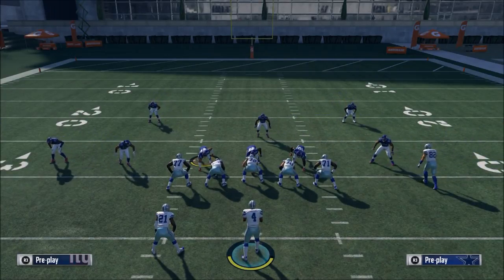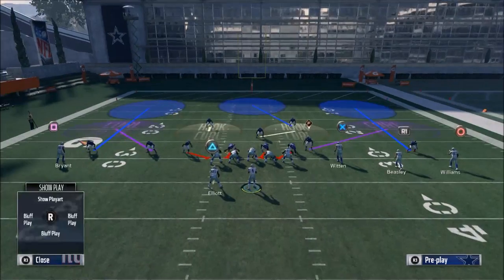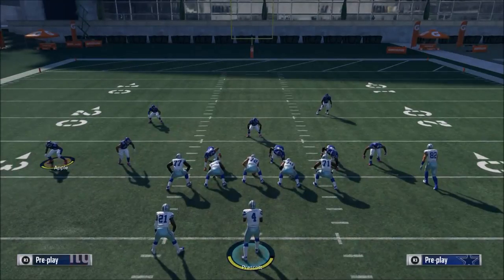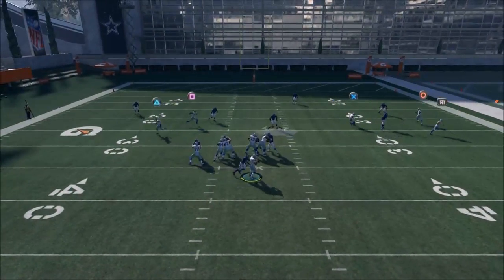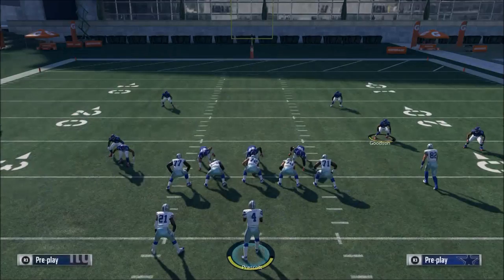So let's check this out. Go through the 5-wide, use cover 3 buzz. You want to baseline, press coverage, shift your line to the right, and then hot blitz the slot corner on the line of scrimmage. Then take your linebacker and hold him right over the center — at the snap of the ball you're going to get left edge pressure.